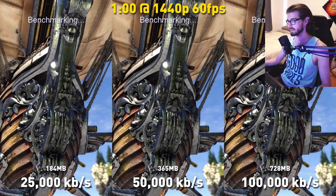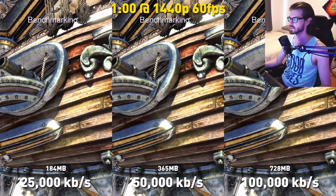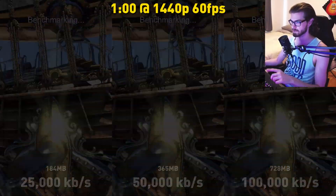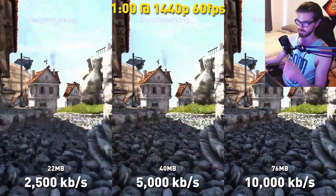With that all out of the way, let's just get into this. I did this test at 1080p as well, but first we're going to look at the 1440p results. I recorded one minute of Heaven Benchmark at six different bit rates, and we're going to be looking at the differences between those here. I also went ahead and put the file size per minute above the bit rates.